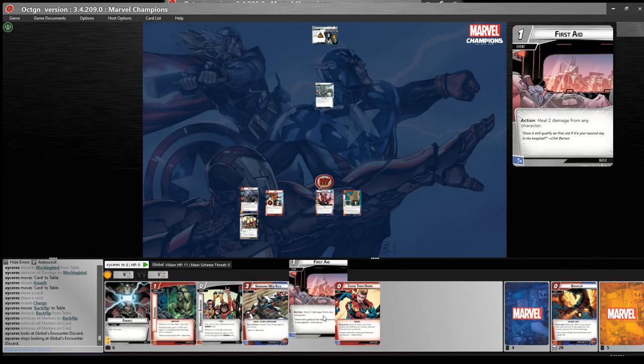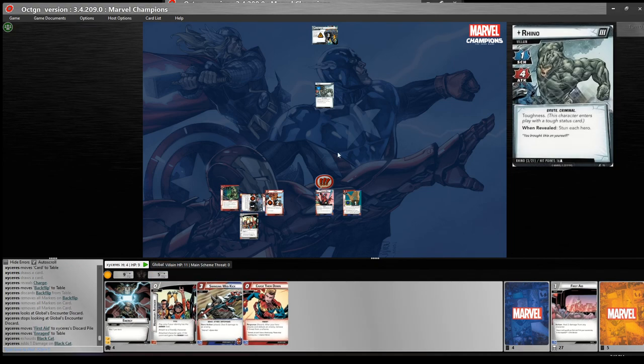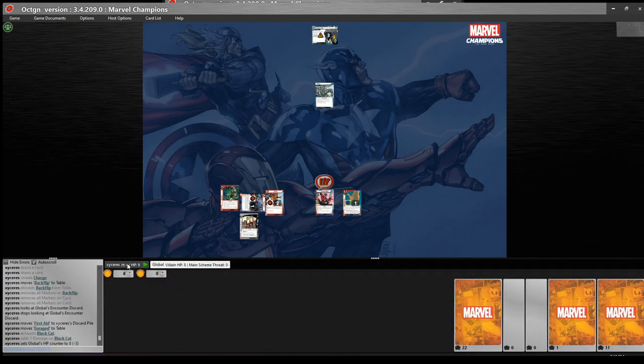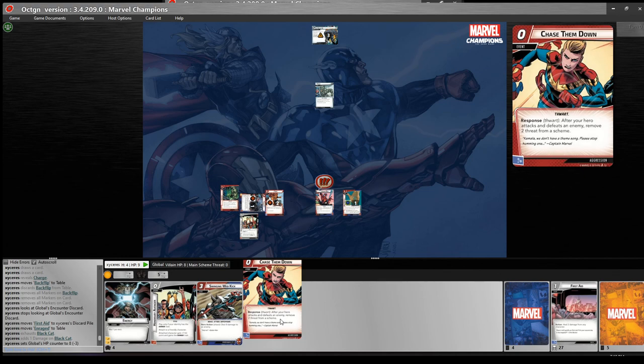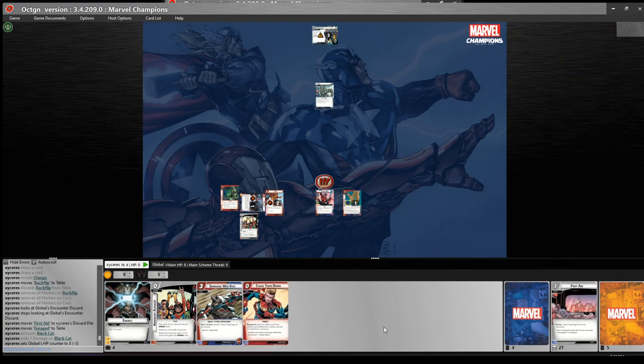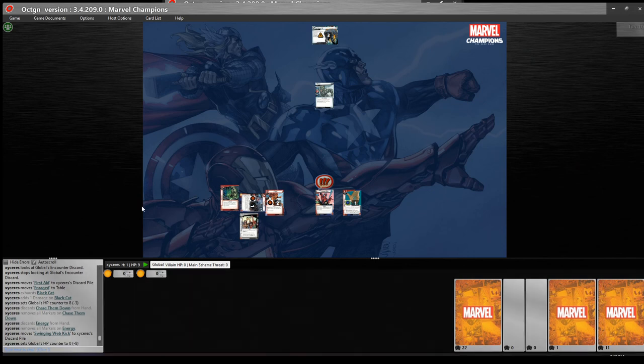Let's just have some fun with this. Let's enrage Black Hat — Black Hat attacks for free, taking a damage. And then Swinging Web Kick. Let me discard those to blow Swinging Web Kick for 8. I really wasn't able to show off what I like doing with this. It's a bit of a shame getting all those enraged early. I suppose I also don't have a lot of allies just yet, it's hard to use it. Oh, we won!